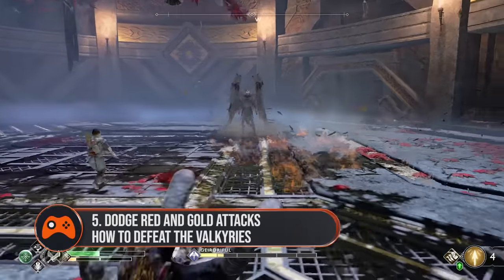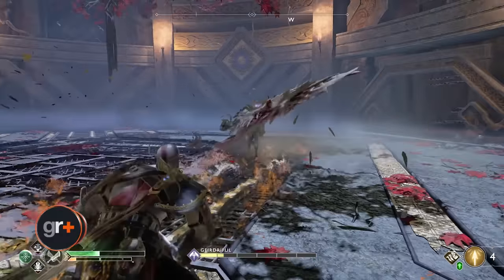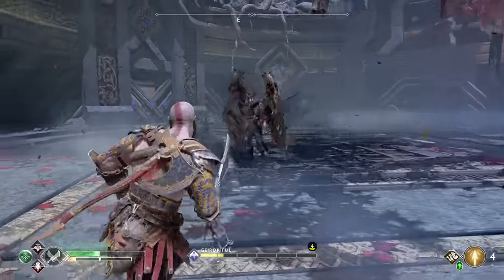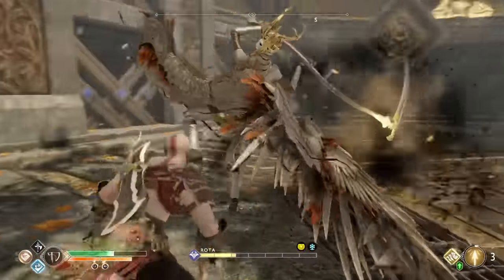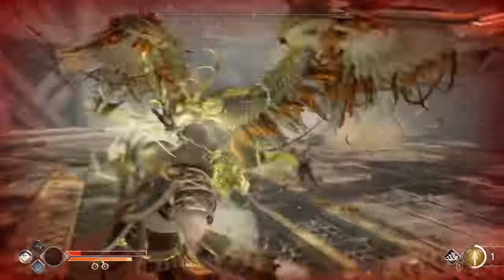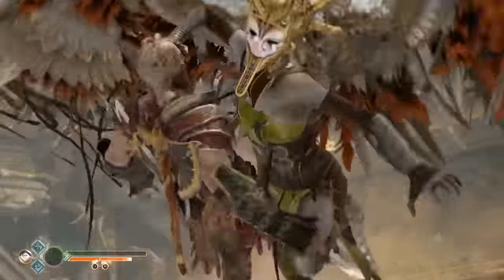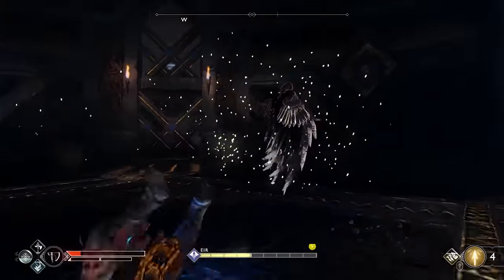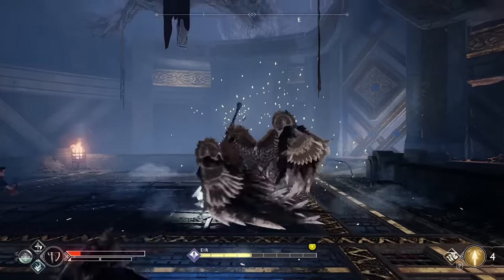Five. Dodge red and gold attacks as much as possible. The majority of a Valkyrie's red and gold attacks, unless they can be stopped by Atreus, will need to be dodged. That's especially true of the Flying Dive, which will literally smash your face into the ground if you don't. Other attacks, like the staff-based ones, give you a moment of dodge time beforehand — just don't forget to use it.